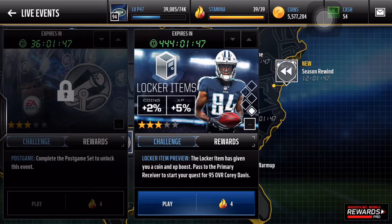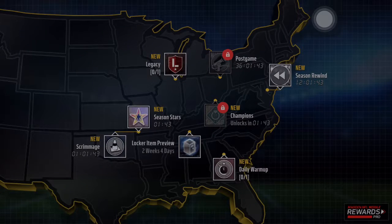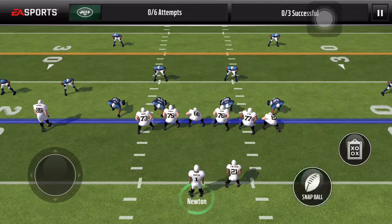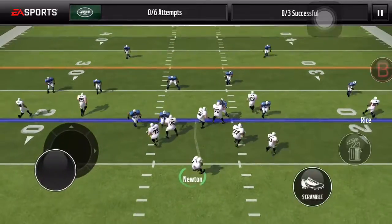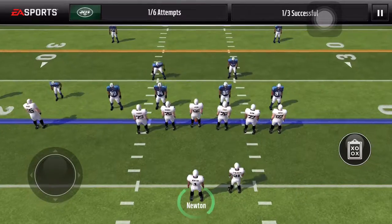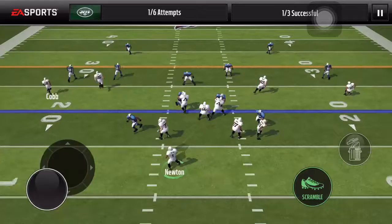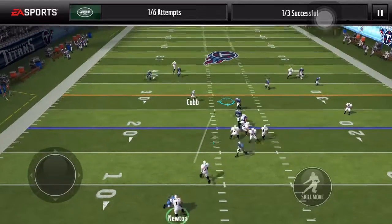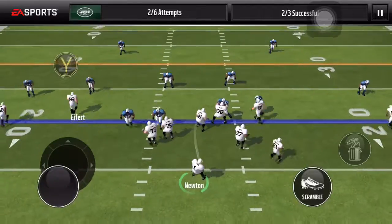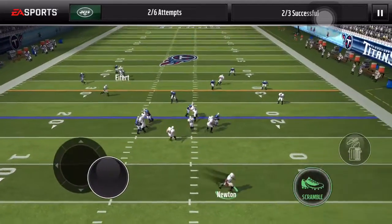Yeah, I'm going to get right into this locker item preview event. Start the quest for Corey Davis — I'm not going to need this wide receiver, I just want to see how this works. So, basic live event: pass to the three receivers. I pulled this 95 fan favorite Cam Newton from a goal line pack right when I got onto Madden Mobile today. Looks pretty easy so far.